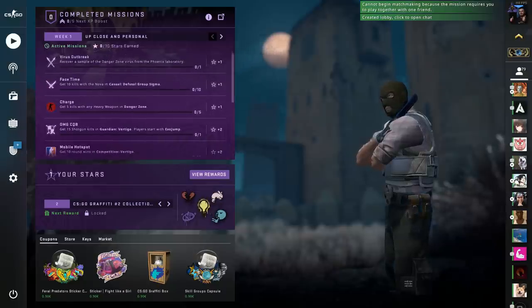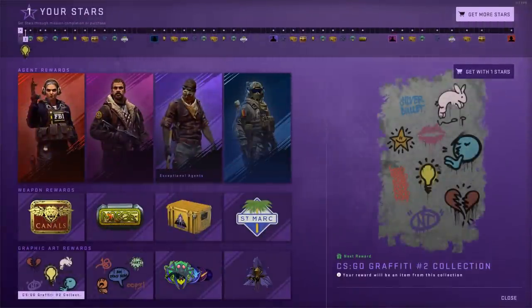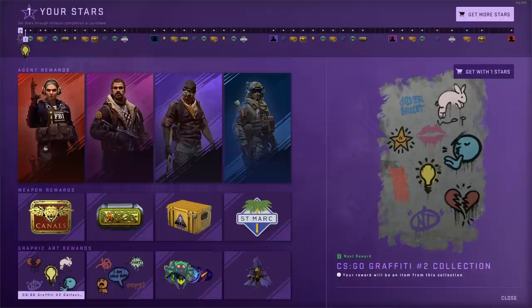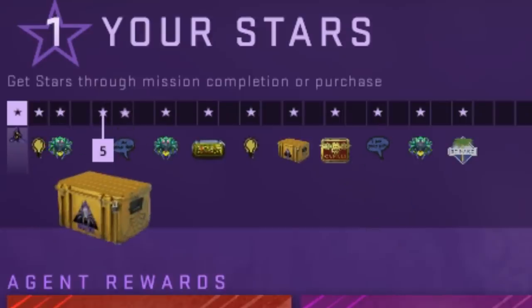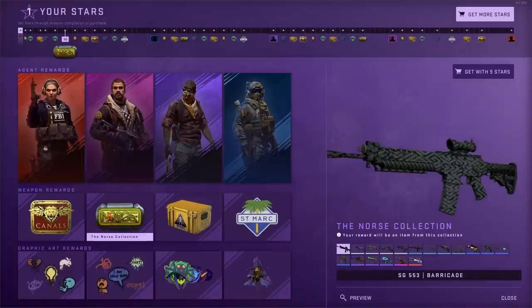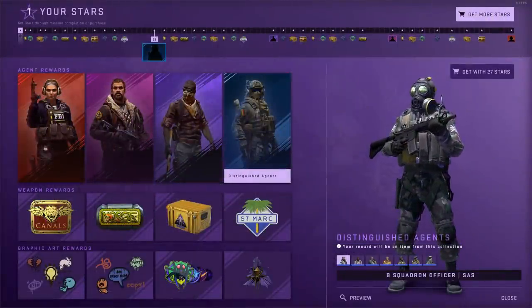Two important things: number one, this is on a weekly basis. It's mentioned in the FAQ that it's going to last 16 weeks, and every week we'll have new missions. They call this a track, and you can go through it a couple of times if you want. When you have five stars you get a case, and at ten stars you'll be able to drop one of those rewards. The first customized skin will be dropped at 28 stars.